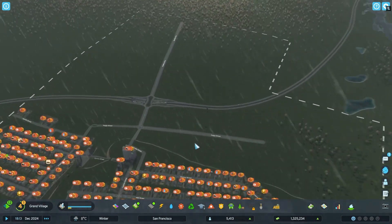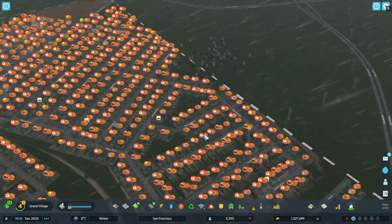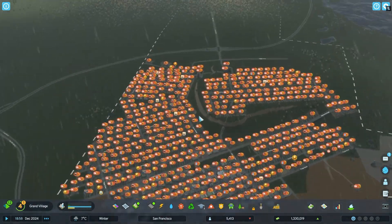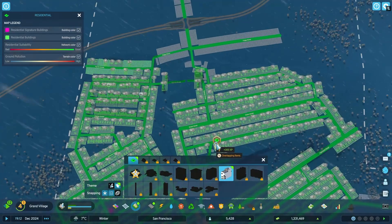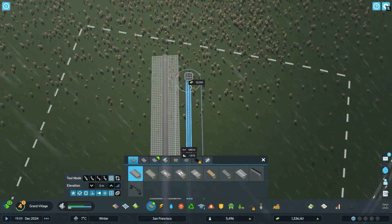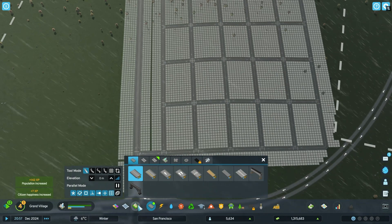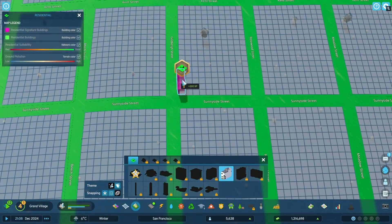With that, we have a new intersection right here that is connected up to the beautiful city, which should release this intersection so that not 100% of the traffic has to go through this area. We have also unlocked some new signature buildings, which we will make use of here in a new area. So I am building a grid right here, connected up at two places. Then we can put the signature building right in the middle.